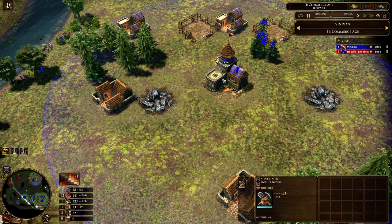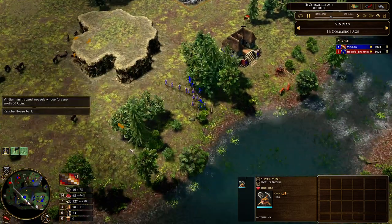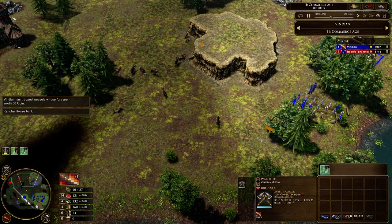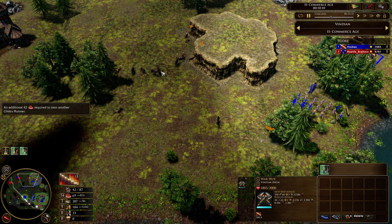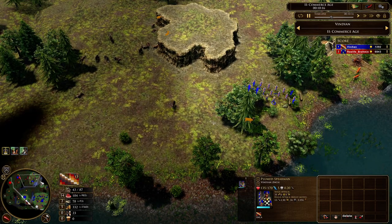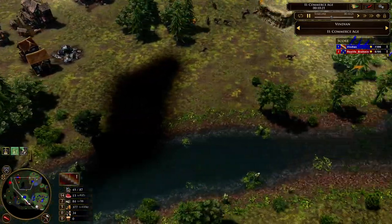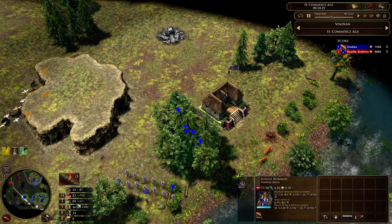I sent wood crates and now I'm getting my coin crates. Once I get my coin crates I start massing some chimo runners, because I only saw crossbow so far. Chimo runners are better in this fight than more spearmen who just die to crossbow fire. There's no cavalry I've seen so far — only one barracks — so I thought why not just make chimo runners and jungle bowmen for now since I have those resources lined up.